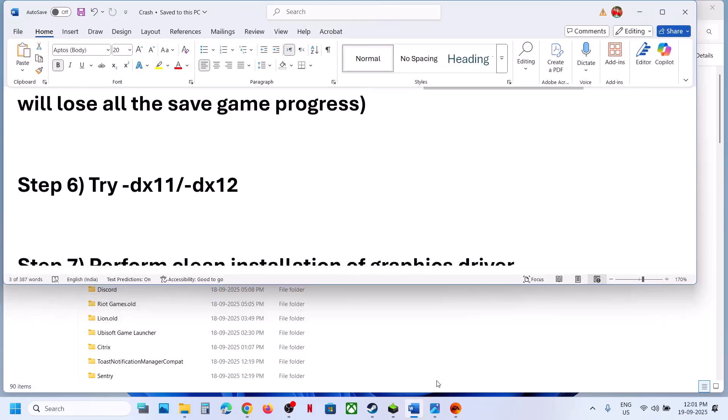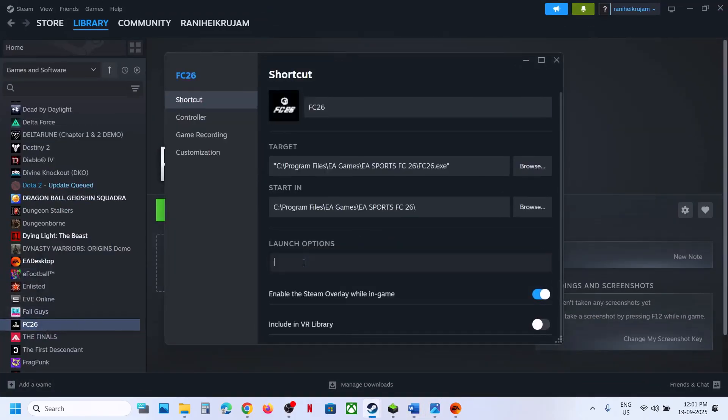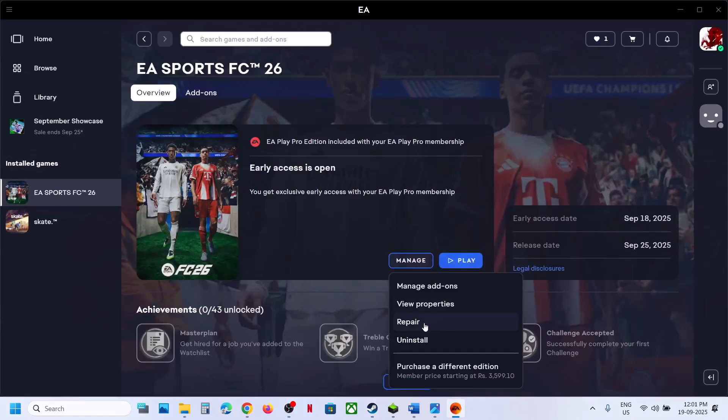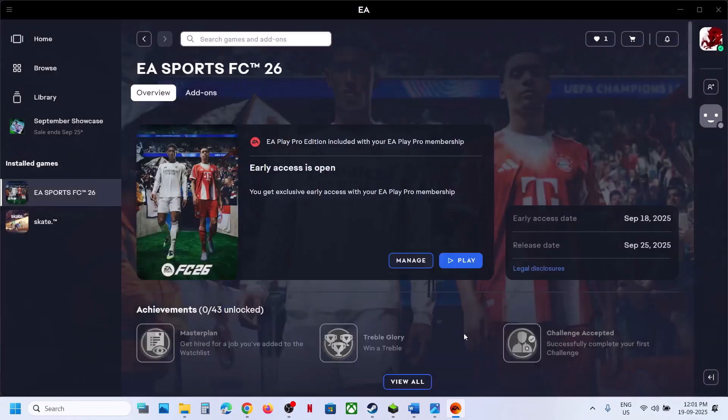Try DX11 or DX12 in the launch options. On Steam, right-click the game, select Properties, and in the launch options type -dx11. Launch the game and check. If that doesn't work, type -dx12, launch, and check. For EA App, go to game Properties, Advanced Launch Options, type -dx11, save, launch and check. If not working, try -dx12, save, launch, and check. If still not working, remove the launch option and save.